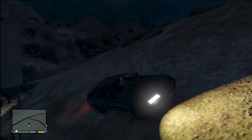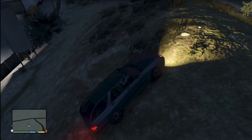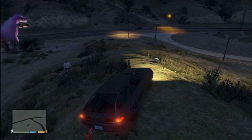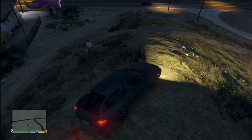The only thing you can do without getting a wanted level is to hit the guy with the vehicle. Once you hit him and the cop gets close, he'll basically say, 'Thanks for the help, I'll take it from here. Don't want to deal with the paperwork.'